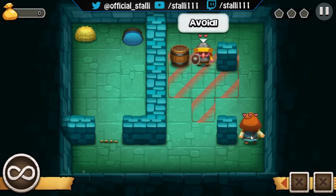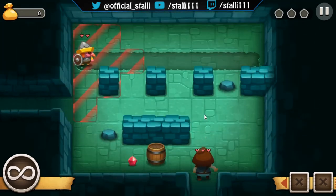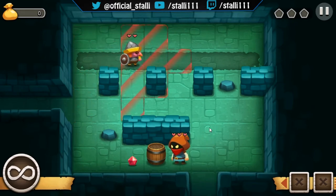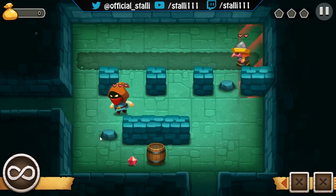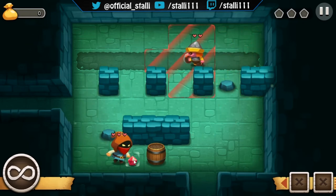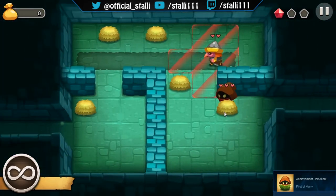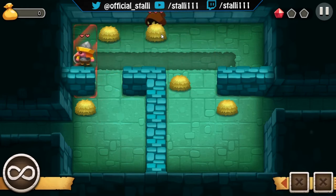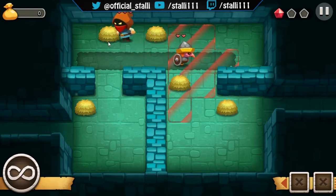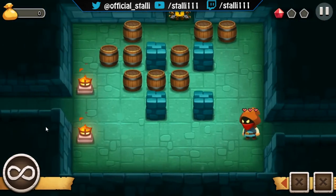Obviously we need to avoid him. That's us — Sneaky Sneaky. Let's grab this little ruby — first of many. Jump in here, wait for him to return to his post and jump in here. So it's fairly basic at the start, pretty easy it seems.